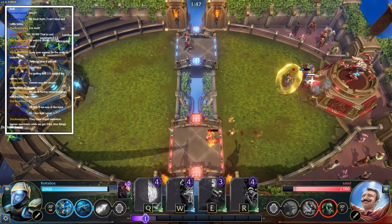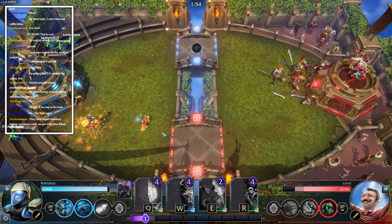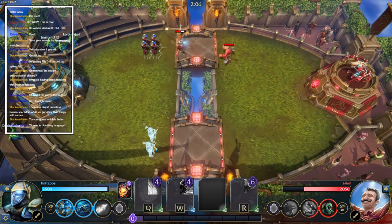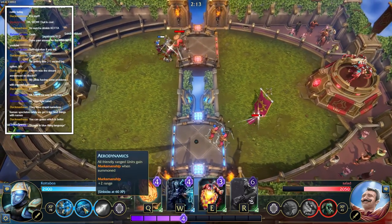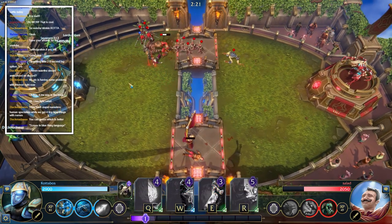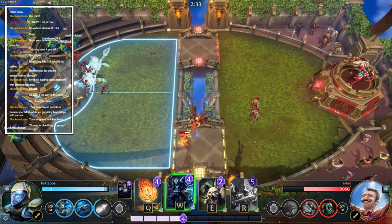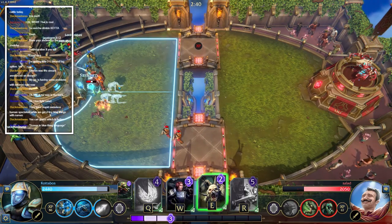Got to keep getting that experience. Let's drop one of these - sniper, take him down. It's pretty cool with the experience system - it builds up perks for your person or your minions. Right now we have Long Shot so my guy can shoot all the way to the other side, and we also have Aerodynamics so all my ranged units get a marksmanship perk of their own, doing more damage.